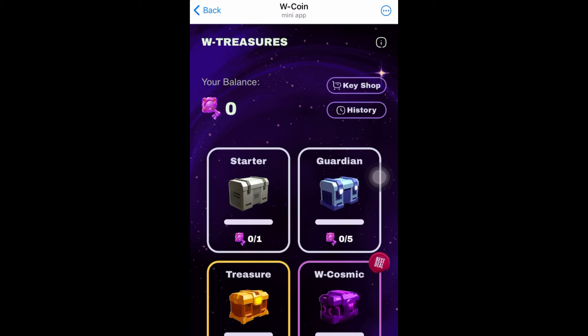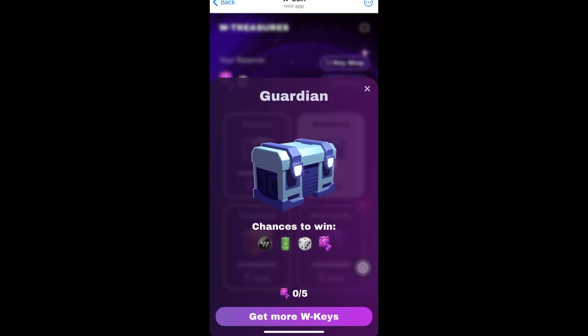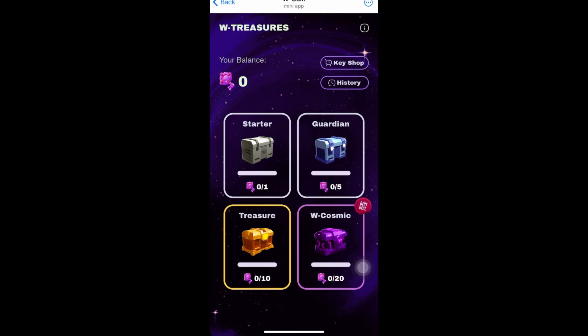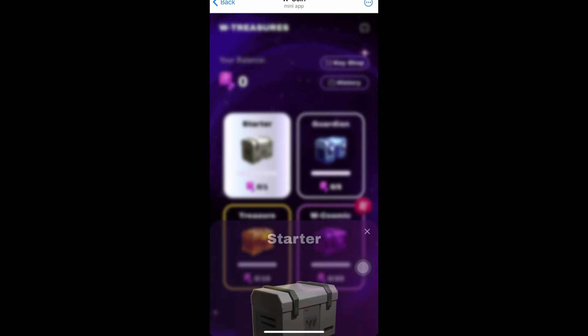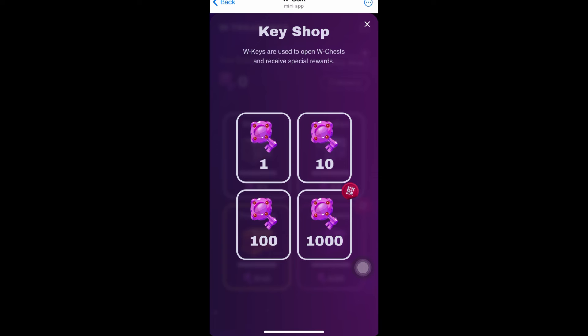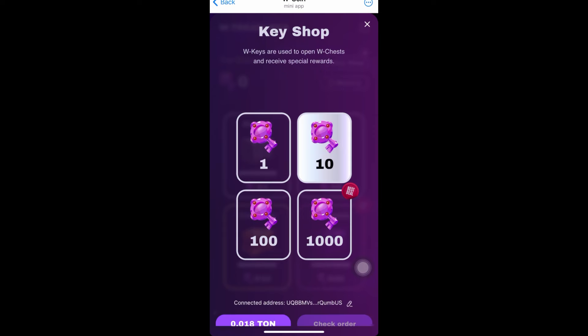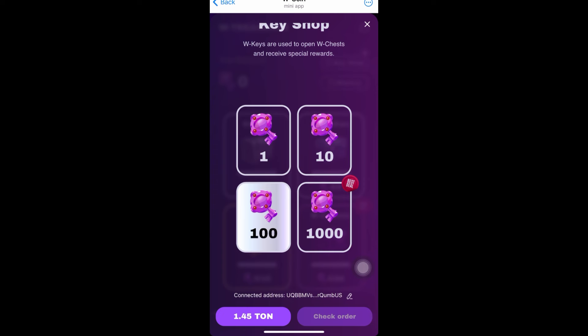At the key shop, they have the Starter, the Guardian, the Treasure, and the W Cosmos tiers. It depends on what you want. I'll click on the key shop. You can see the chance to win for each tier. Starting with the Cosmos - to get the Cosmos chest you need more keys. At the key shop you can buy 1 key, 10 keys, or more. 10 keys costs around 0.18 TON. Let me increase to 100 keys - that will cost 1.45 TON.